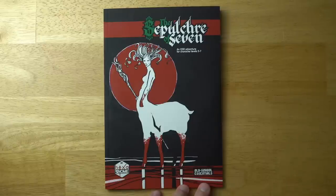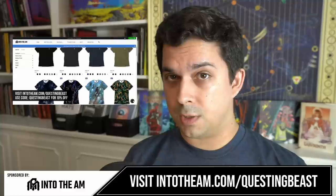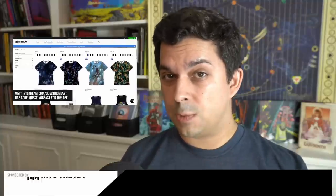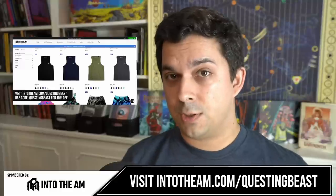Before we check out what's inside, a quick shout out to today's sponsor. This episode is brought to you by Into the AM and their series of fantasy and sci-fi themed t-shirts. One of their brand new designs is one that I'm wearing right now — it's very D&D themed, with a skeletal lich king sitting upon his throne. The shirts are very comfortable and affordable. Right now they have a deal where for $60 you can get three t-shirts in a bundle, and if you use my link in the description below, you can get an additional 10% off the entire web store.